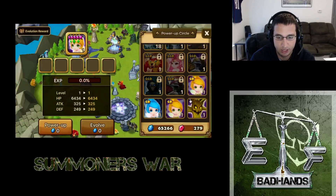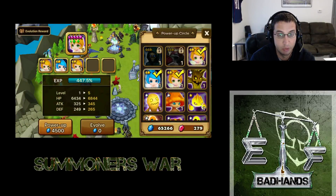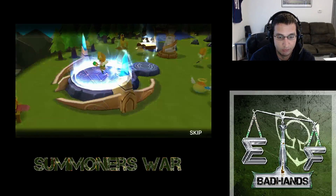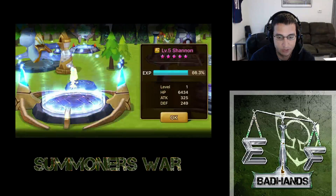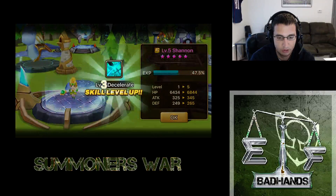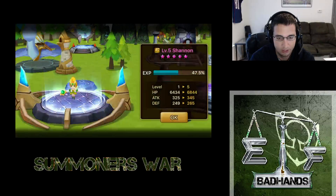We are going to hit Shannon again and use these three pixies I've got. I got all of these from Unknown Scrolls today when I was summoning — I was trying to get some food. So we're going to eat those three, get some skill-ups. We've got Spirit Ball, Decelerate again, Decelerate again. So that's pretty nice.